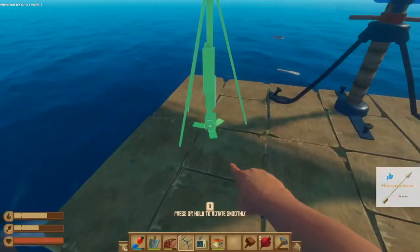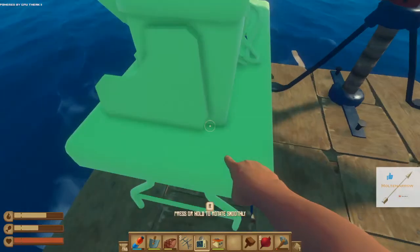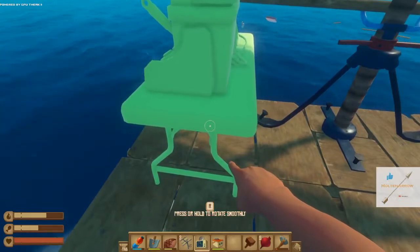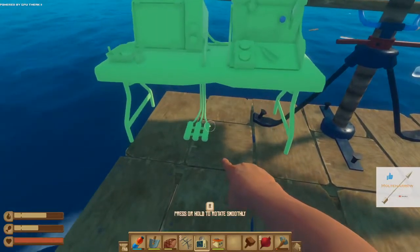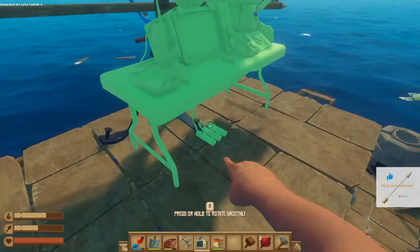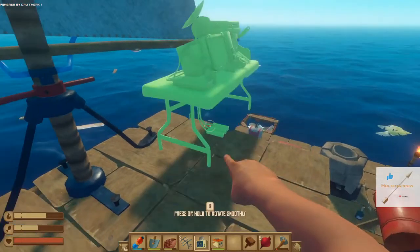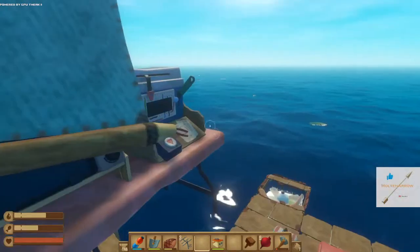First of all, I need to place the receiver - that's what it's called. I'm gonna rotate that. I don't know where I can put it; the sail is sort of in the way. There we go. It's not the best place to put it but it's good for now.